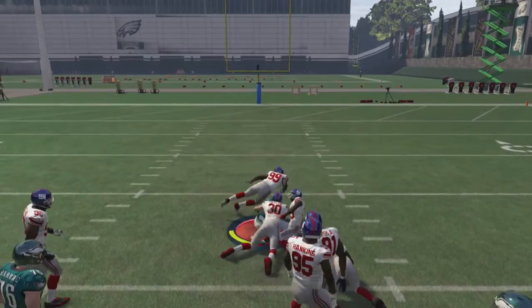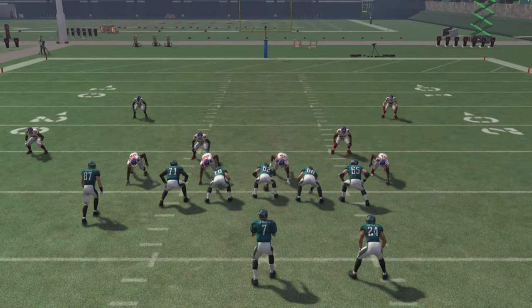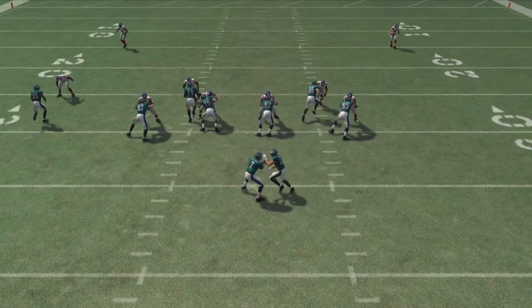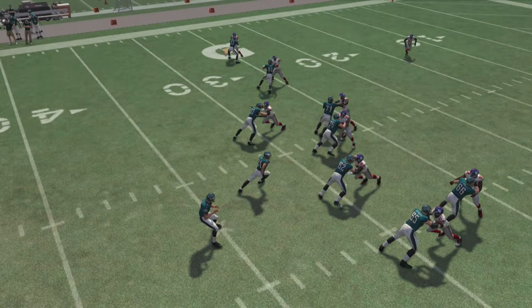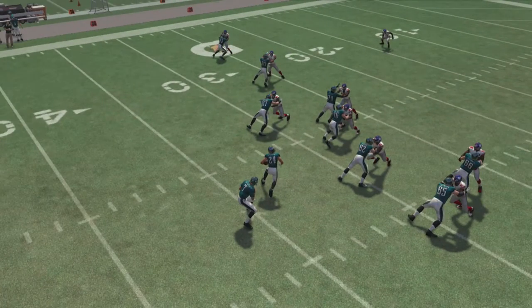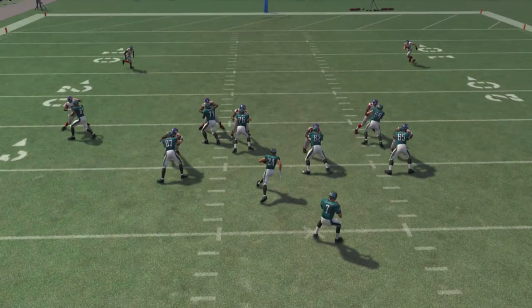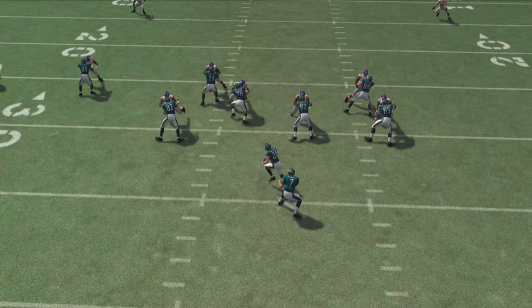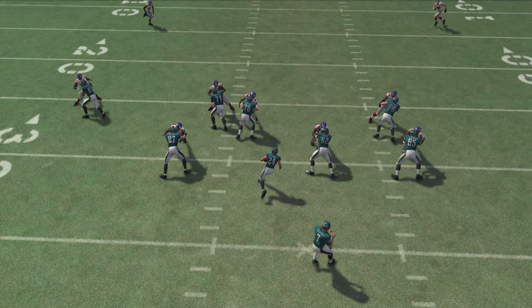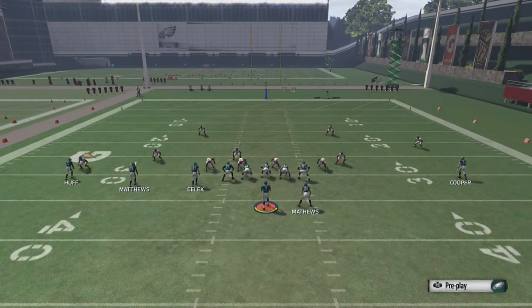We're going to go right up the middle and double juke. You never want to sprint whenever you first get the ball in inside zone, because as soon as you start sprinting your guy puts his momentum towards whichever way you're going, which makes it hard to cut the other way. I go towards the biggest hole almost all the time. So snap the ball, point the stick in the direction of the hole, and whenever they're clearly running toward the hole, hit the sprint button - RT or R2.